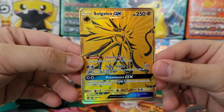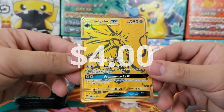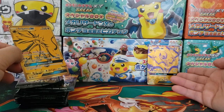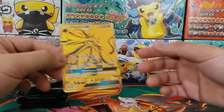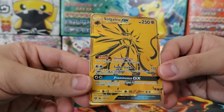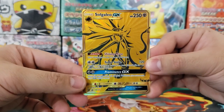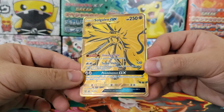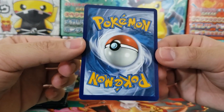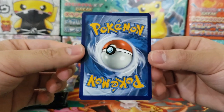Then we got Sogaleo GX, also looking really cool. I wish they did a slightly different design for Sogaleo. I get it now — the purple color is for Lunala being a psychic type, and the grayish color for Sogaleo is because it's a steel type. But it really doesn't pop as much as Lunala. On the back it looks much better — this is a very nice copy of the card.